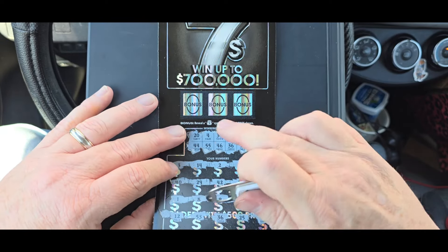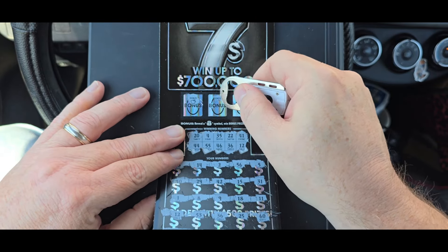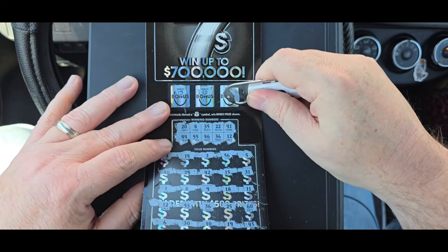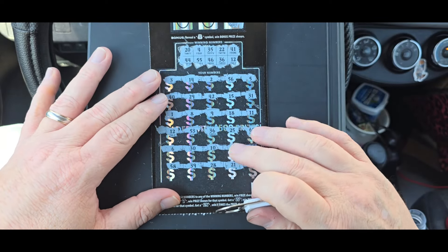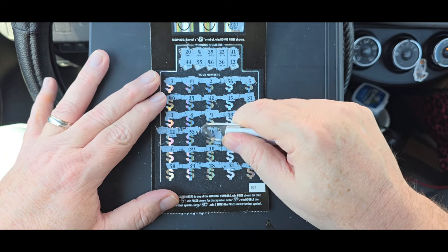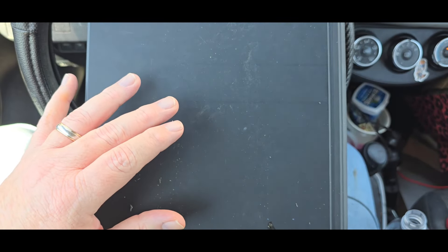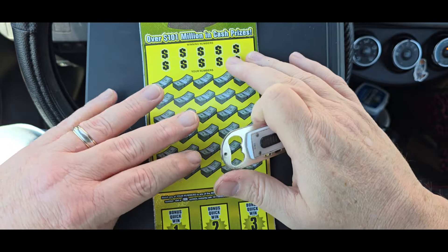So let's see if we can get the money bag up here. Got a piggy, a horseshoe, and a money bag. So let's start with the money bag — let's see what we got. We got us 20, and so we need 36 and 12. 30, and 40. Not too shabby on that.